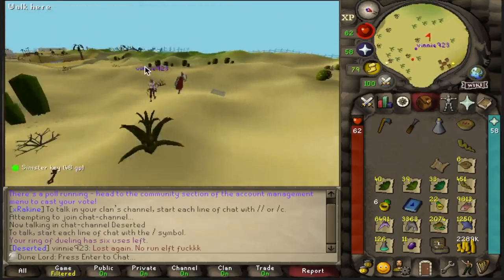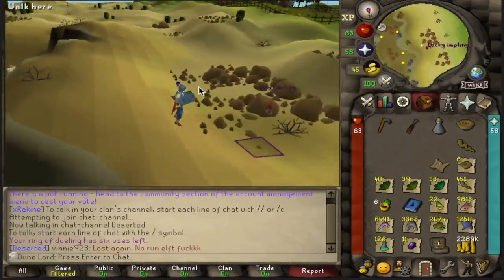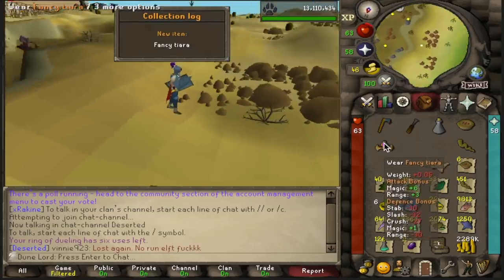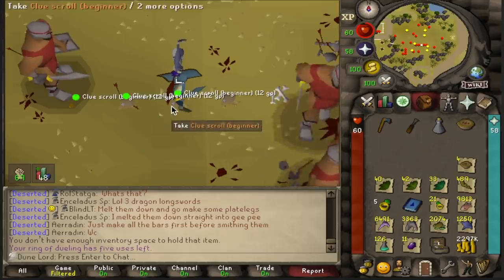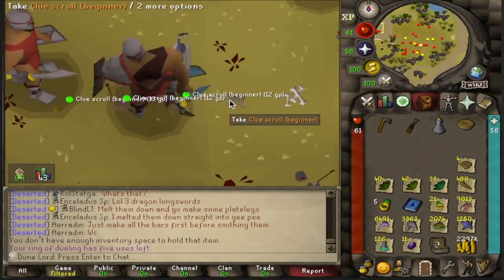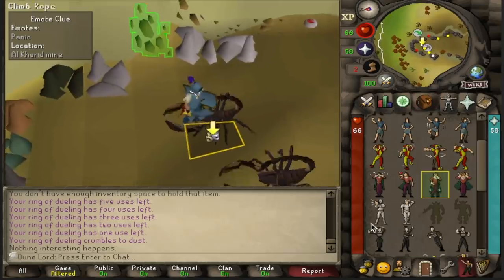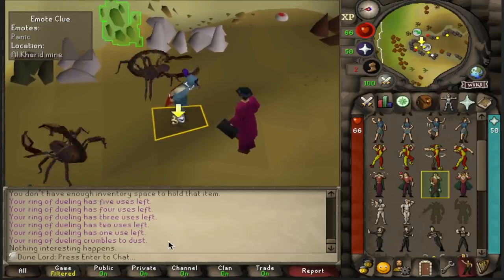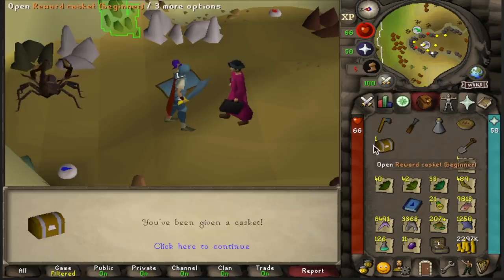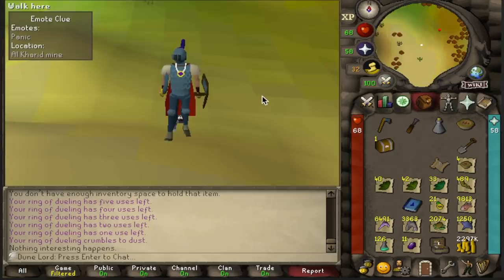I just woke up and we got a Lucky Impling scout — always a good way to start the day. What in God's name is this? So we got two Panic at the Alcorid Mine steps and one Reldo step. So we're going to go juggle these and hope for a casket. Not lucky on the Reldo step, so we're going to go for a two-step casket and Panic in the Mine. Oh my God, we got the one-step casket! That means we have the casket and a desert clue left over to juggle.